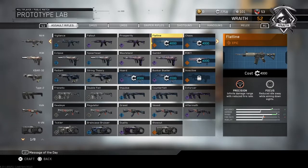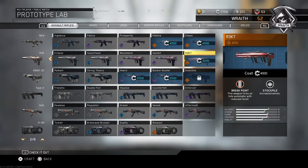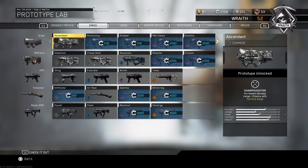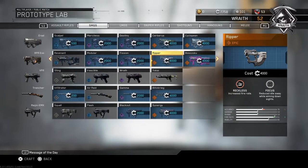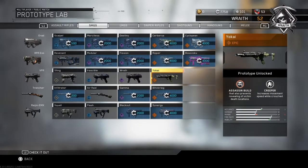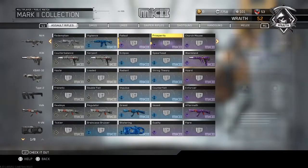Should I wait till I get 8,000 salvage and get the Flatline and the Chaos? Should I buy the Wreck? Should I just buy the Bunker Buster? Should I get the Silo? Or should I just get the Ripper? I don't know what I want to get. Everything else I basically already have.